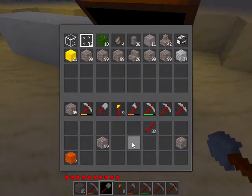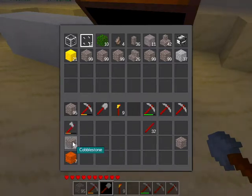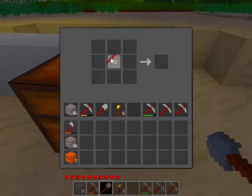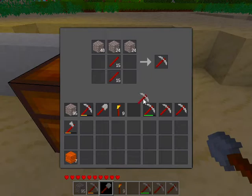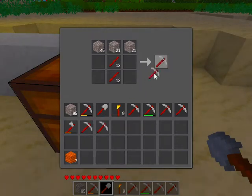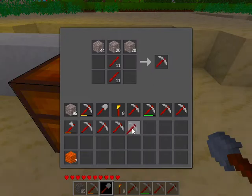Also put the shovel in the hotbar, remove axe from the hotbar. We also need to make some additional pickaxes, so let's do exactly that. I think five more pickaxes will do just fine. So three, four, and five.